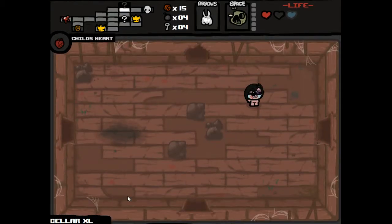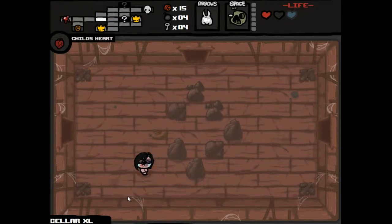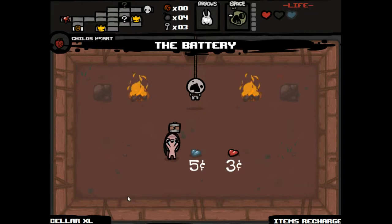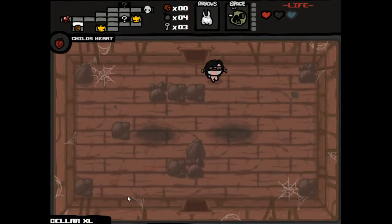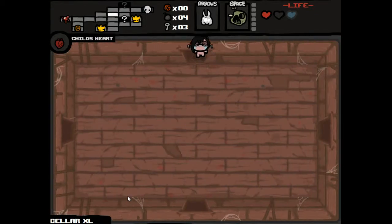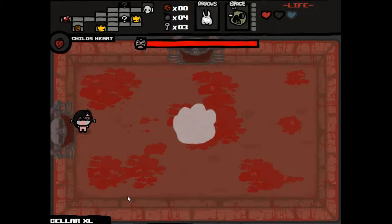We've got 15 cents, so we can actually go to the store. As you progress through floors, you collect coins, which can be exchanged in a number of ways. In the shop, we've got the battery, which we will immediately take. It's not fantastic with Bob's Rotten Head, but there are items in the game that will have longer recharges, and the battery will help alleviate that problem. Some of the really good ones, it really works in your favor to be able to recharge them in a timely fashion.